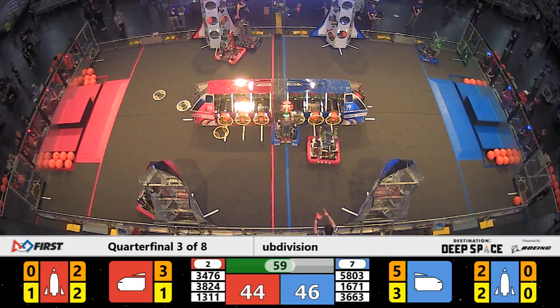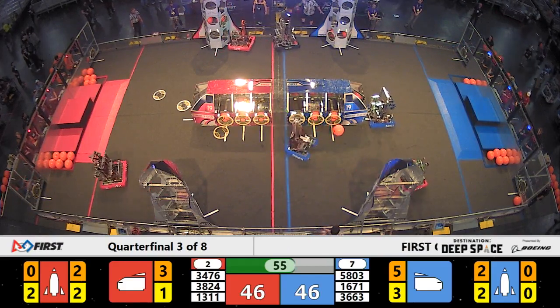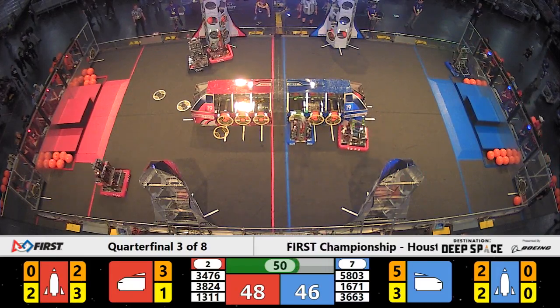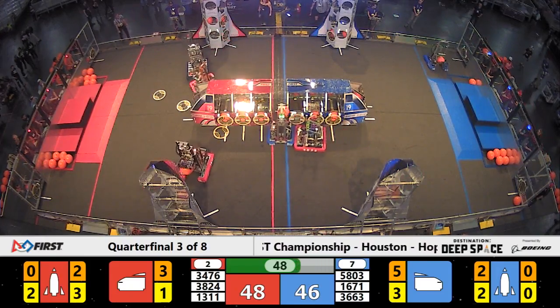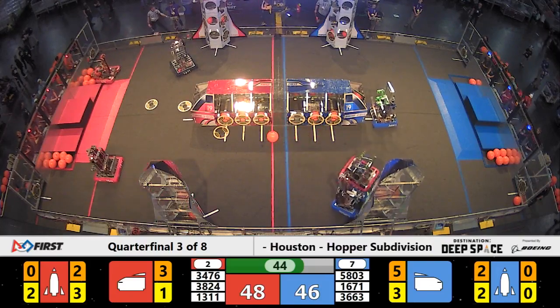Over on Red, Buchanan and Birdbrains are still blocking Code Orange. Code Orange pushes past them and places another hatch panel on that Red Alliance rocket, bringing it up to a tie score. Now Red Alliance is back in the lead by two points with 49 seconds remaining. It's a neck-and-neck match in quarterfinal three, with cargo being scored on both sides.